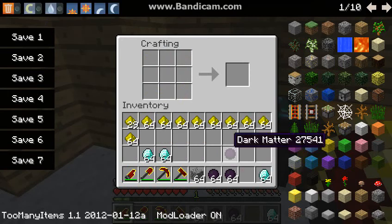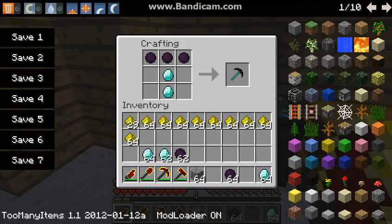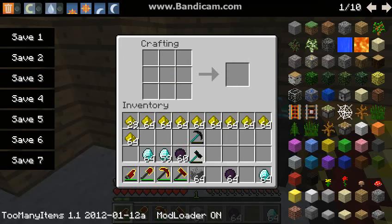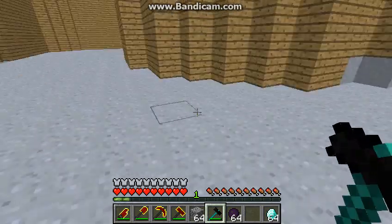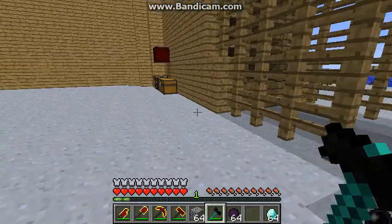You will have to just get a lot of those. Dark matter is really hard to make, and then once you have a lot of it, you can make tools. You can make a pickaxe the same as normal, but instead of a dark matter pickaxe you can also get a hammer — it's made like this, with diamond. The hammer is basically the same as the pickaxe, but you charge it up by pressing V. If you find some stone and left click, it will dissolve a big piece of the stone.